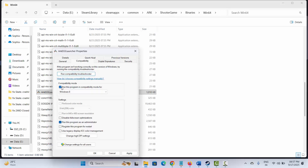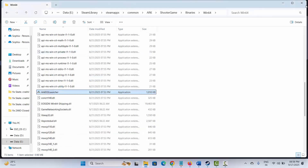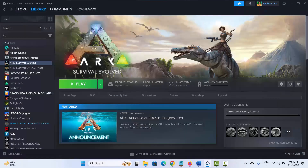If not, select Run this program in compatibility mode and choose Windows 7 or Windows 8, then click Apply and OK. Alternatively, you can select Disable Full Screen Optimization, then click Apply and OK. After that, try to launch the game and see if the problem is resolved.